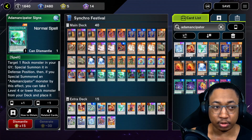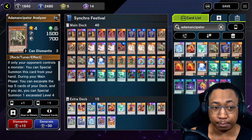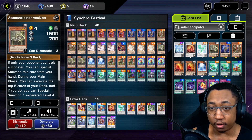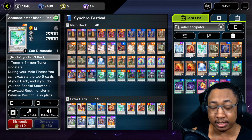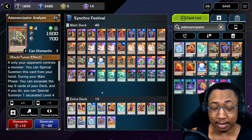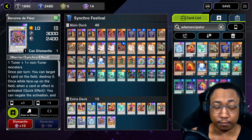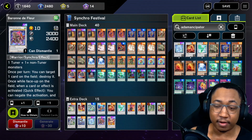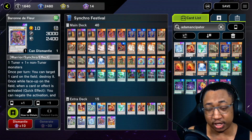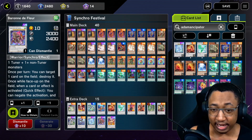One of the best ways I like to utilize Anemancipator Signs is to use the Analyzer. After using a bunch of tuners in a turn, I know I have the Analyzer in the graveyard from when I was trying to summon Reptite. When I have Reptite on the field, I activate Anemancipator Signs, re-summon the Analyzer, stack my deck, and then make Baron de Fleur — level 6 plus 10. Very nice. You go from having no interruption to having the strongest monster in your deck on the field.